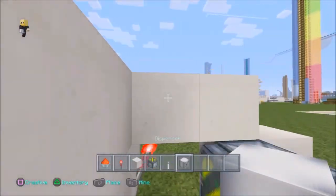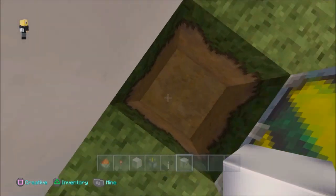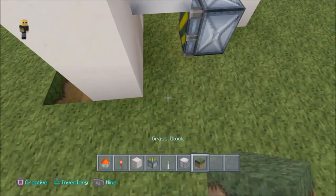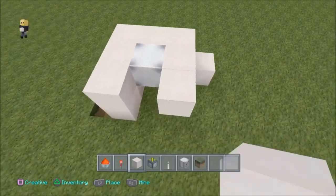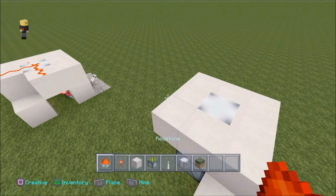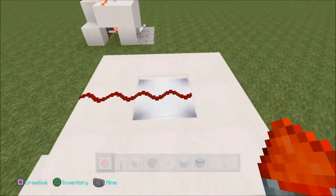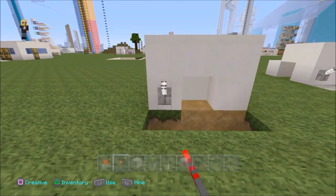I'm going to place a block on top of that, then get out the dispenser and put it down here. To get it facing the right way, I'll break one block and look up so I can put the dispenser right next to the piston. I've blocked that up, added a border around the dispenser — looking pretty good. Now all we need to do is add some redstone.